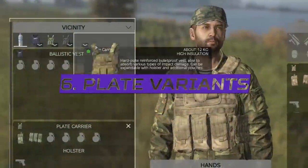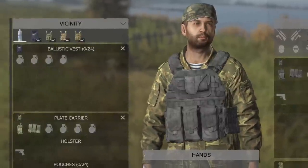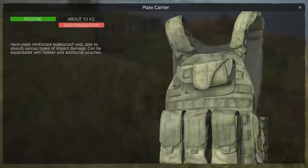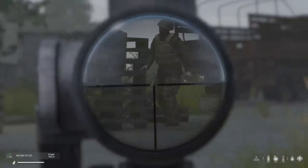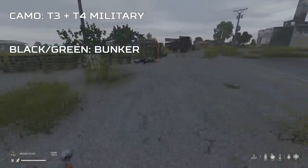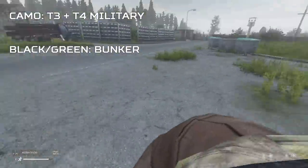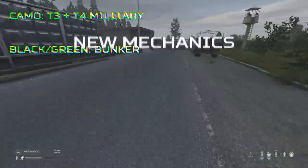The three new plate carriers are simply a reskin of the plate carrier we already have in the game, introducing colour-matching pouches and holster too, while being absolutely identical stats-wise to the original. The original plate carrier still spawns on heavy infected type, the camo version spawns on Chernarus in tier 3 and tier 4 military locations, and the black and green versions only spawn in the new 1.19 underground bunker. This means you cannot get the camo version on Livonia, and you cannot get the black or green version on Chernarus because Chernarus doesn't have a bunker.